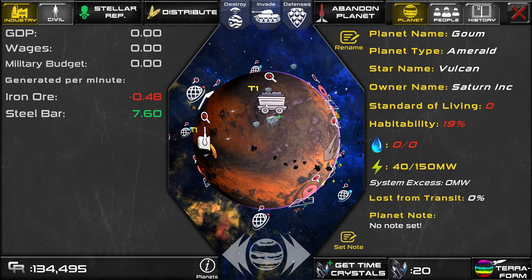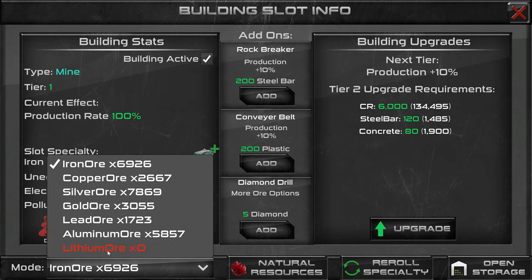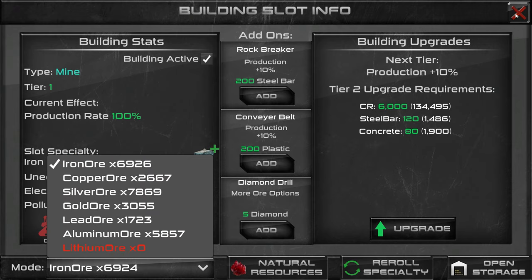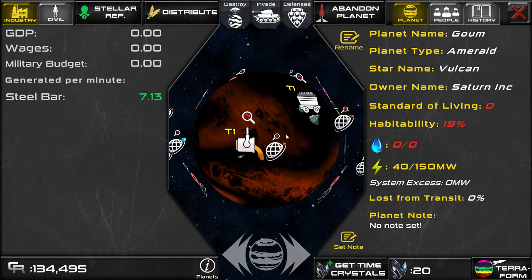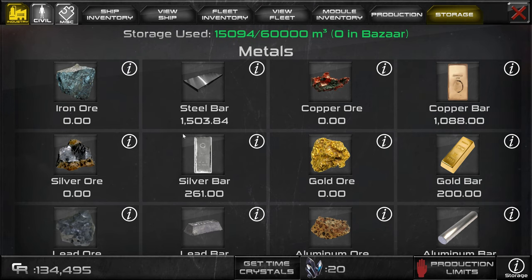If you click on the mine, you'll see down here at the bottom it'll show you how many ores there are left on this slot — so there's 6,926. If you click on this, it'll actually show you what ores of every type are on this slot, and you can scroll down and there's more. But some ore you need to have diamond drill unlocked. We're just going to leave this one on iron ore. If we open up our storage now, we should also see that our steel bars are going up slowly, and these will also continue to go up even if you're logged out. Offline income works for two hours offline.